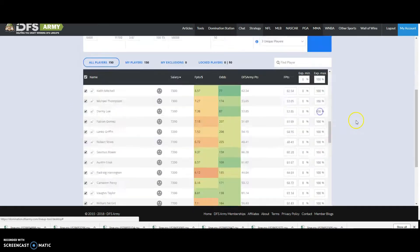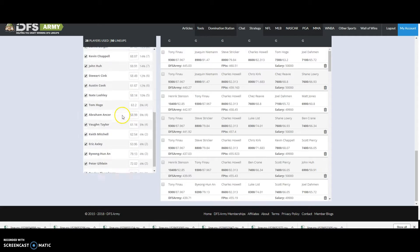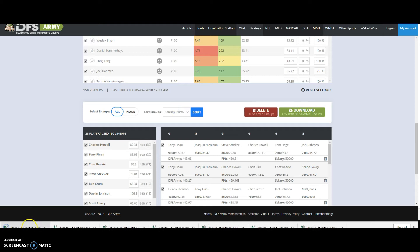Once you're ready to download, run it one last time. I've got it the way I want, looking at these numbers, and I like what I'm seeing. Select all lineups, hit download 50 lineups, save it, and upload that directly to FanDuel or DraftKings or whichever site you're working on. That is it — super simple to use the DFS Army Domination Station to crush golf. We've had massive winners, there are incredible contests. Let's get it this week, guys.